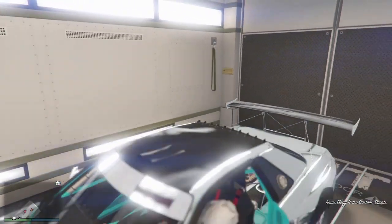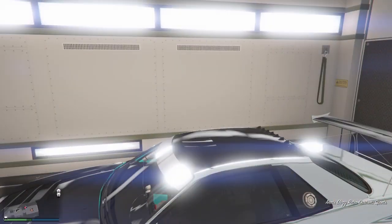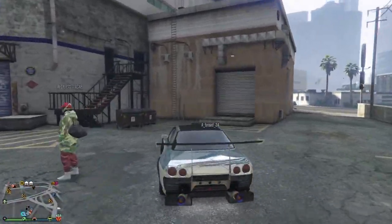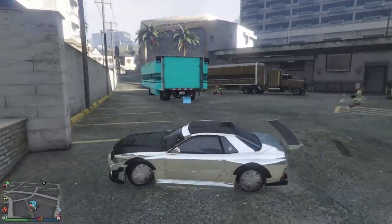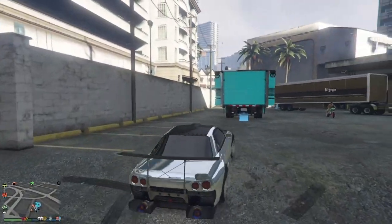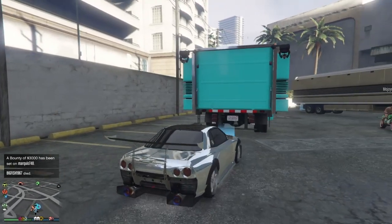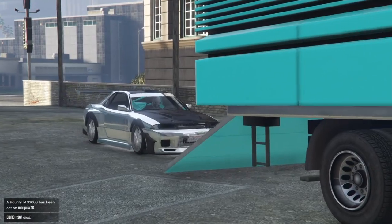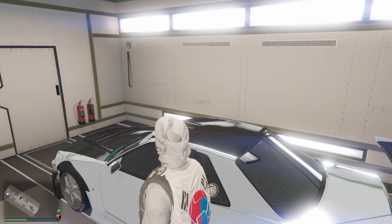To do this glitch over again, all you have to do is drive the car out and go sell it. So, starting over from the beginning: have a retro or any car you want to duplicate inside your MOC, drive it out, pick up your friend, and drive back into the MOC. This glitch is really easy — you guys can make a lot of money with this. If you can't sell the cars over and over, just take them and store them in your garage.